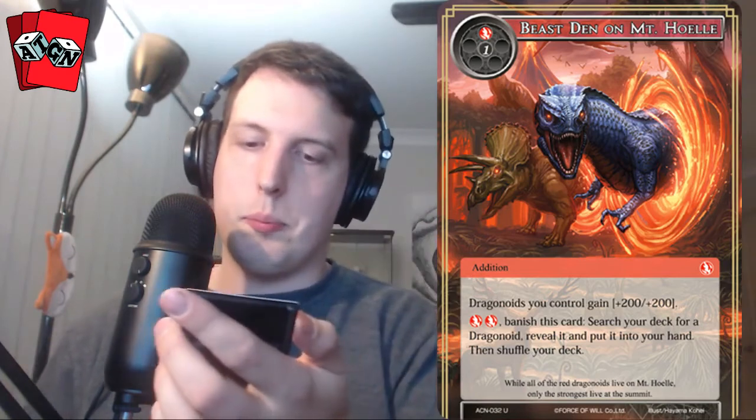Our rare is Shayla's Elite. And then Beast of Mount Huel — this card is sweet. Dragonoids you control gain +200/+200, and you can banish it and pay two to search your deck for a dragonoid, reveal it, put it into your hand, and shuffle your deck. So you can buff early on — your two-drops will trade up into three-drops, your threes trade up to fours. Some good tempo there, but you are still paying two for the addition, so there's a trade-off.